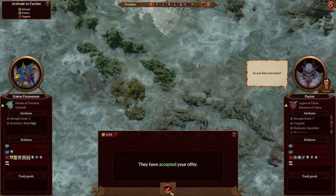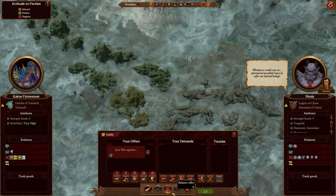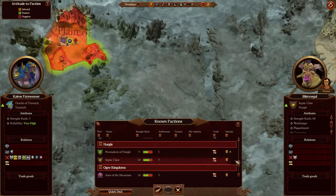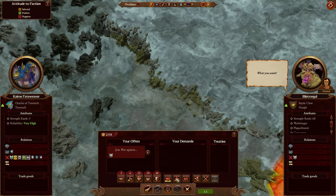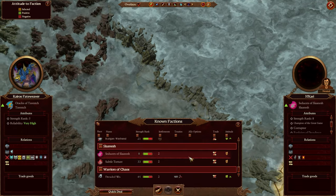Now we need to find some other order factions to declare war on in exchange for some money. Just a quick note: in order for this trick to work, the order faction you want to declare war on should be undiscovered. Here we go — Septic Claw has an enemy which is an order faction and is undiscovered to us. So we will offer them to join a war against them and they will give us some money, which is pretty nice.